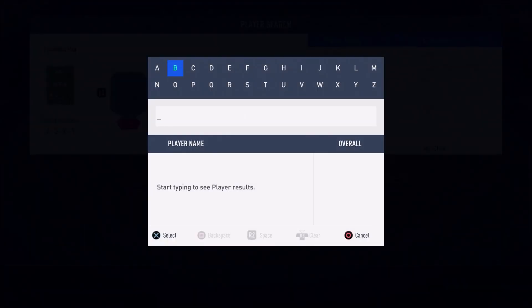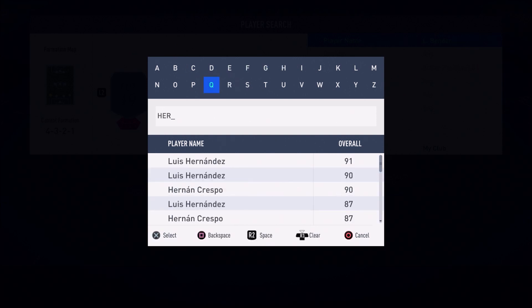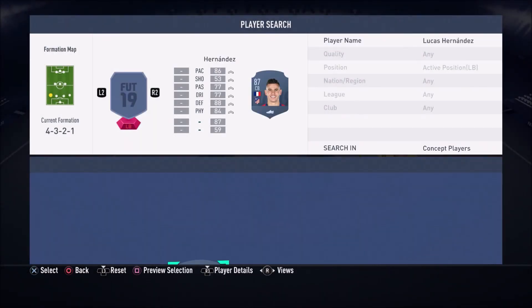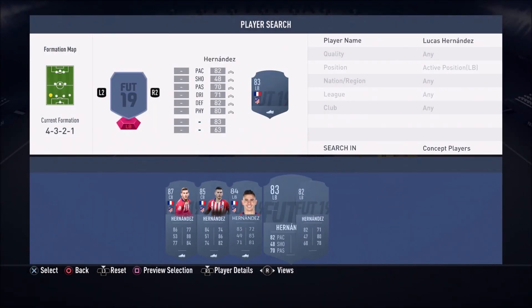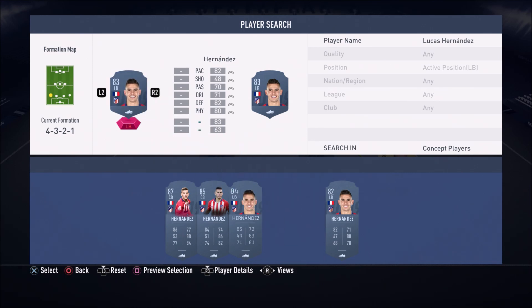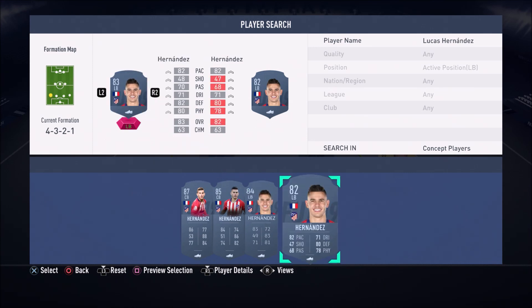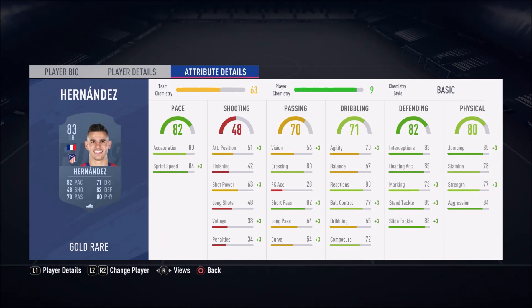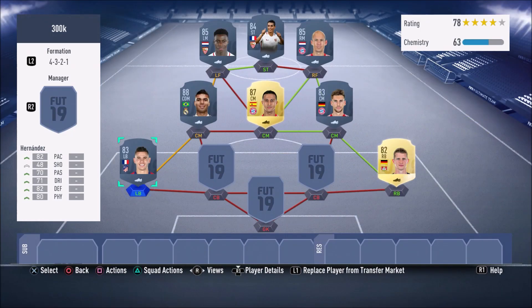At left back, we have Lucas Hernandez — 83-rated, his upgraded version which is the better card. Lucas Hernandez is a very good card: 84 sprint speed, 85 standing tackle, 88 sliding tackle, 83 interceptions, and 85 jumping. These fullbacks are very strong defensively — this is why the team works so well together.